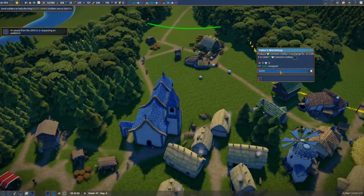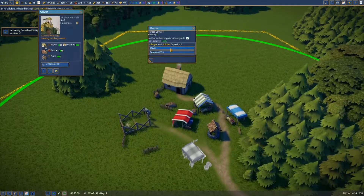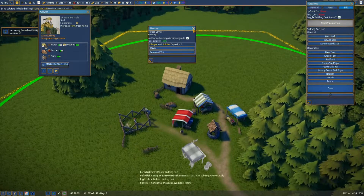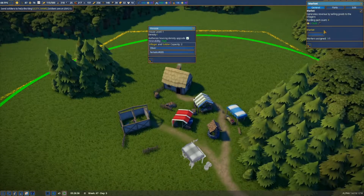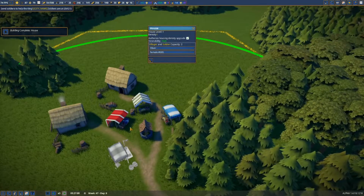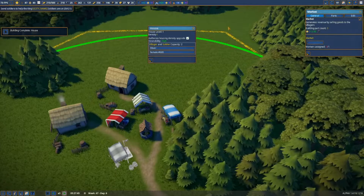The tailor has been built, so we'll be able to sell some clothes. We have two houses built - you are unemployed, you are going to be a market tender. And you're also unemployed, you're also going to be a market tender. Let's sell cheese and bread in this market - cheese and bread, perfect.